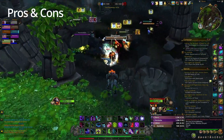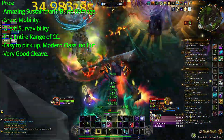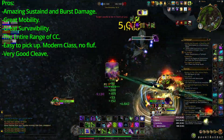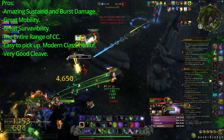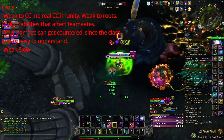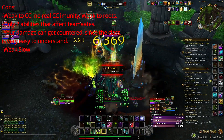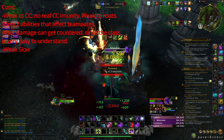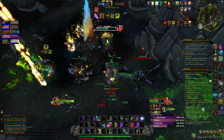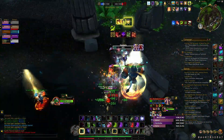First off, pros and cons of DH. The pros: amazing sustained and burst damage, great mobility, great survivability, the entire range of CC, easy to pick up, modern class, no fluff, and it also has one of the best cleaves in the game. As far as cons: weak to CC, no real CC immunity other than the Glimpse talent, weak to roots, only two abilities that affect teammates, and your damage can get countered since the class is very easy to understand.